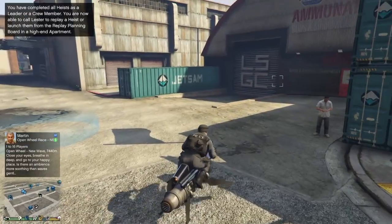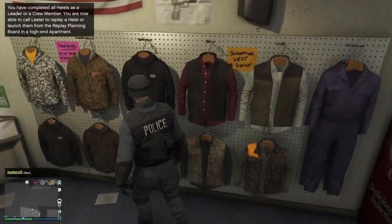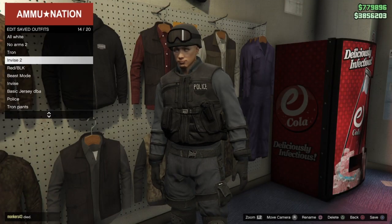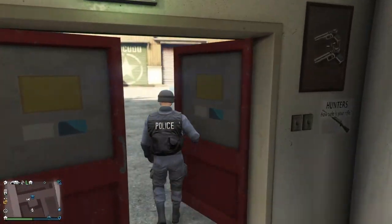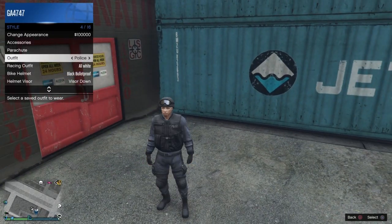We head in real quick — I'm going to speed this up for video purposes. Head right to the rack where you can save the outfits, and I'm just going to overwrite the police file I already have. As you can see, you can save it — and there we go. That's how you get the police outfit. As you can see, it stays on and you can switch from outfit to outfit.